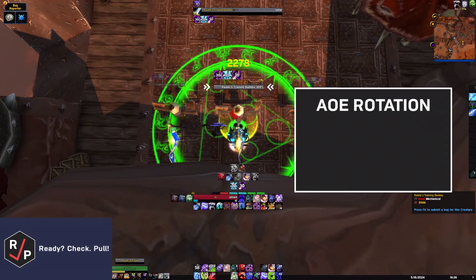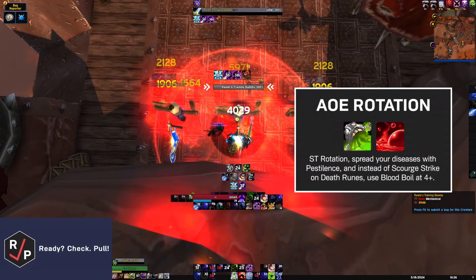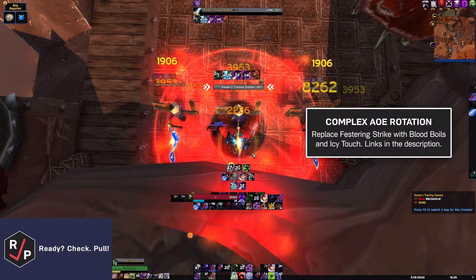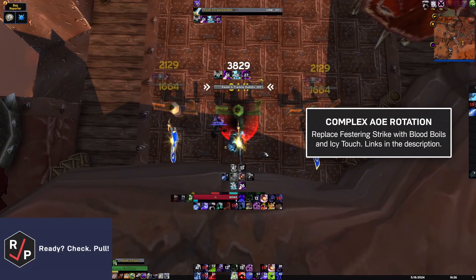For AoE, you've got two options. First, just do your single-target rotation, spread your diseases with Pestilence, and instead of using Scourge Strike on Purple Death Runes, use Blood Boil on four or more targets. The second option, which is more complicated for barely any more damage, replaces Festering Strike with Blood Boils and Icy Touch, and a bunch of other details you can find in the guide in the description.